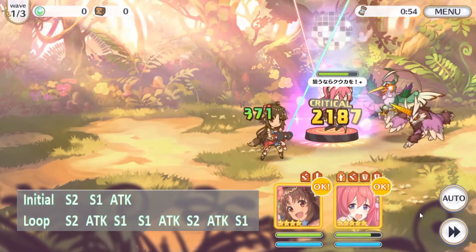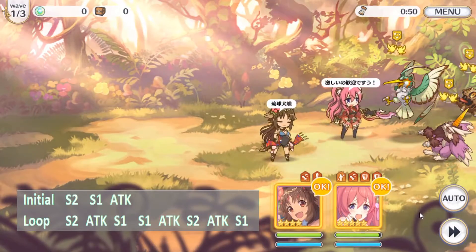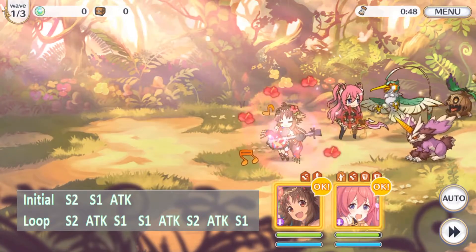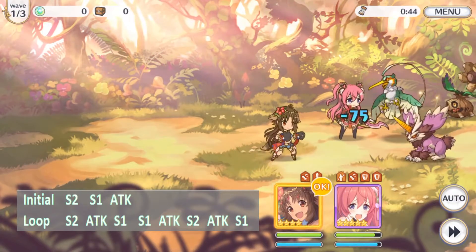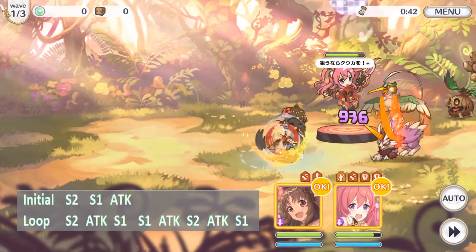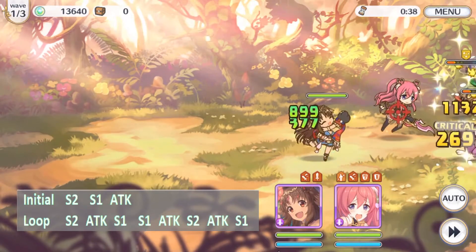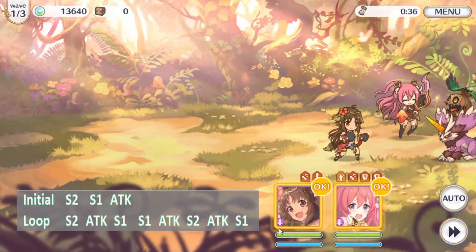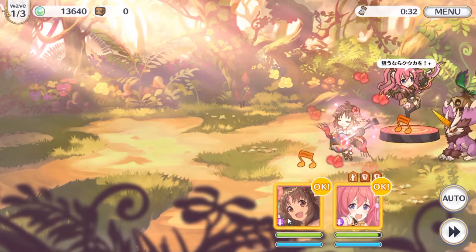This works in synergy with her Union Burst, because with this she'll be able to hit enemies in the back with her Union Burst. As you can see, she uses her skills a lot — in fact she uses her skills more than she does normal attacks, and there's a point where she uses Skill 1 two times in a row. The enemies are dying so I'll just show you her Union Burst animation.